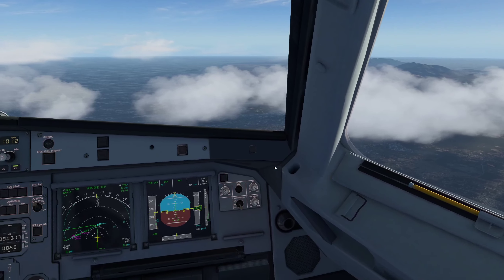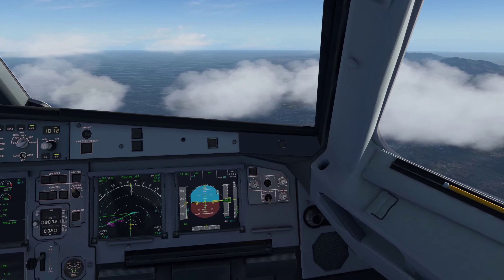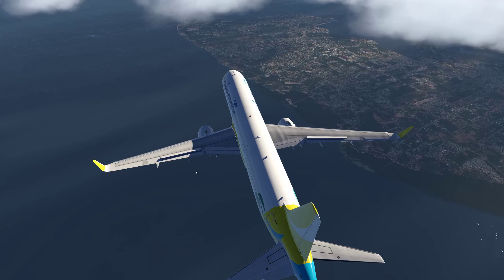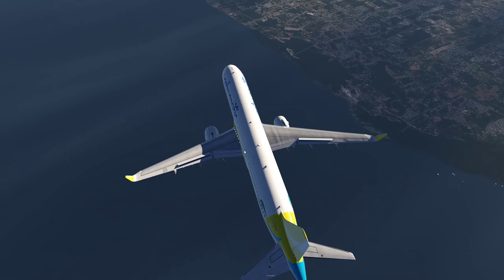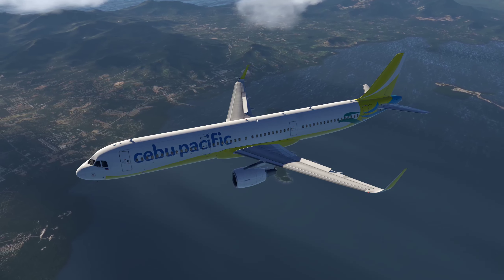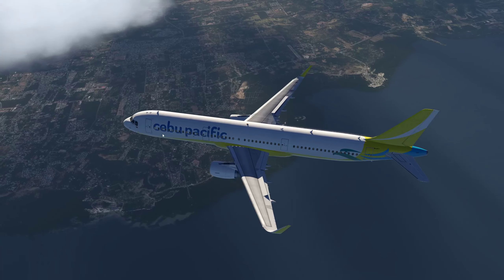There it is guys — Puerto Princesa. Beautiful. Let's get a nice shot of the airport. Welcome Cebu Air 641. There's the airport — there will be some clouds in the way though. Very nice. If you compare this to the default scenery it's a very different look.